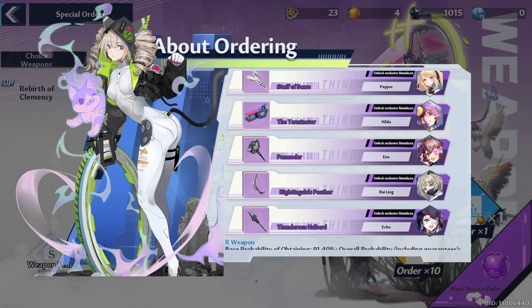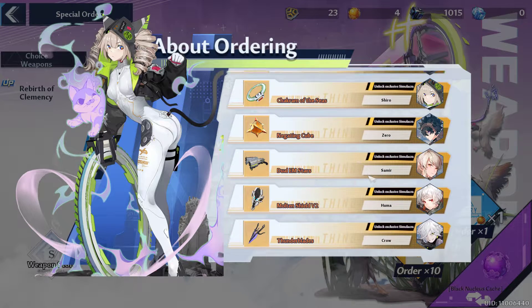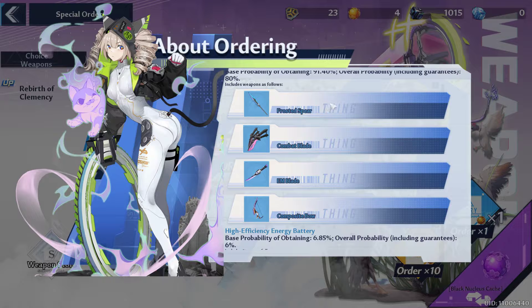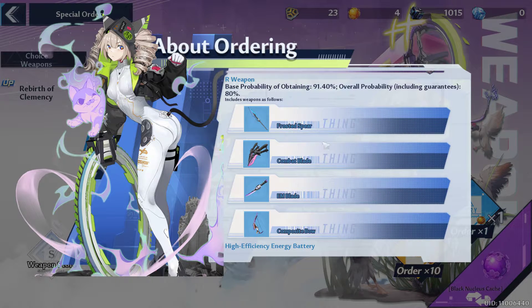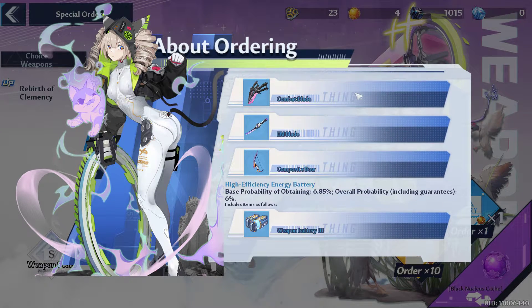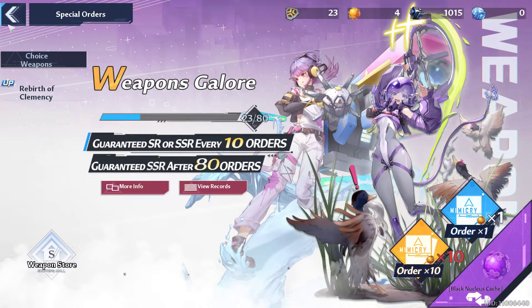Point number two: these are 10-pool characters — after every 10 pulls you will be able to get them. As for the SSR characters, it is guaranteed to get them after 80 pulls. In every single pull you will either be getting an SR or an R. If you have any weapon of the same category, it will automatically convert to something else.